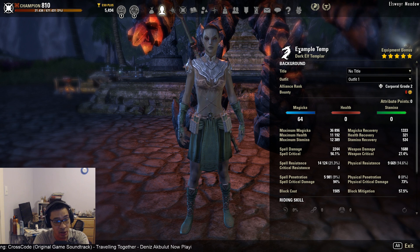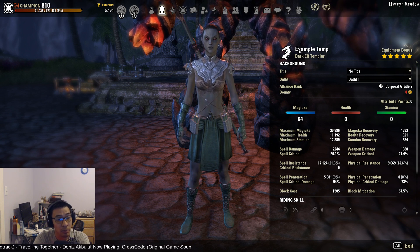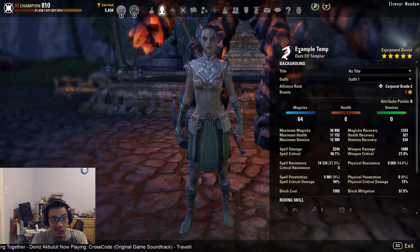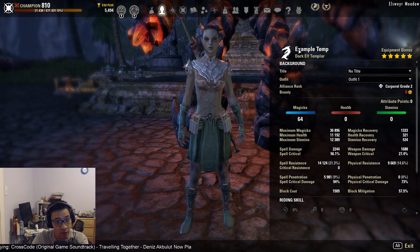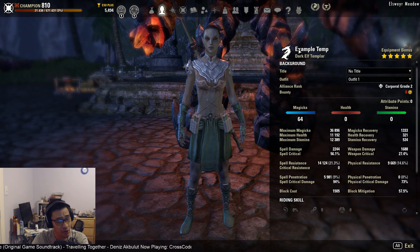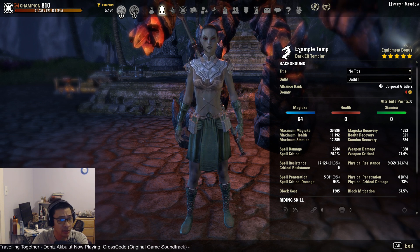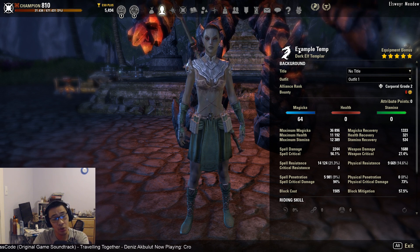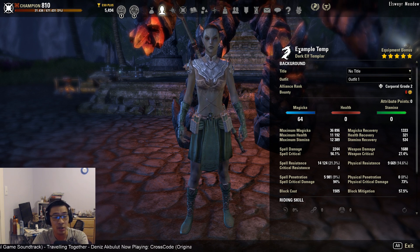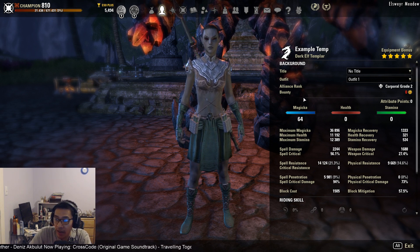You can also play Breton if you'd like. Bretons don't get the spell damage bonus but get 100 magicka regen, 7% cost reduction to all magicka abilities, and 2,000 additional max magicka — making them a solid choice if you also want to play as a healer. Khajiit is a jack-of-all-trades option: they get balanced stats across stamina, magicka, and health, plus regen on all three stats and 10% additional critical healing and critical damage done.